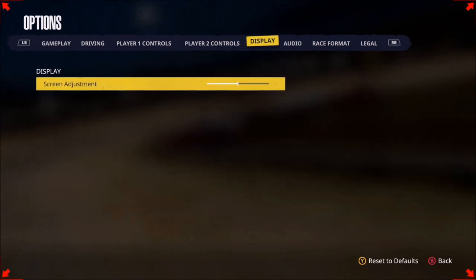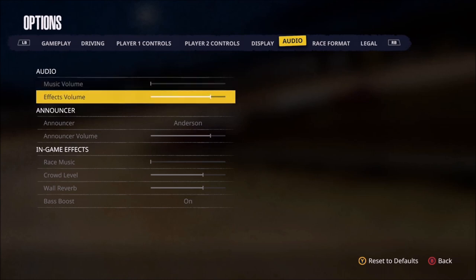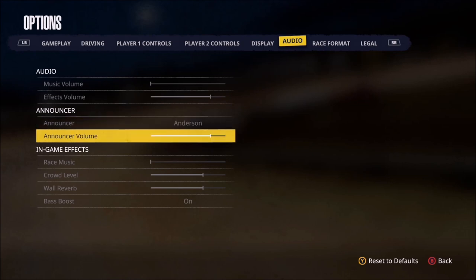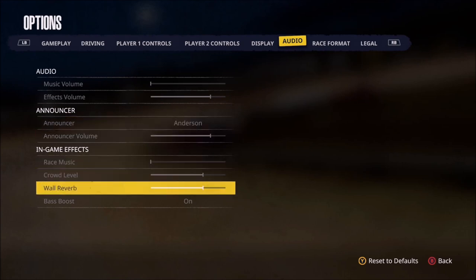Next up is the display tab, and since I'm on the Xbox there's really not a whole lot here other than some fine tuning for the screen, so we'll move on to the audio tab. For recording purposes I've got all of the music volume turned completely off. You've also got effects volume, announcer volume, and other in-game effects such as crowd level and wall reverb.